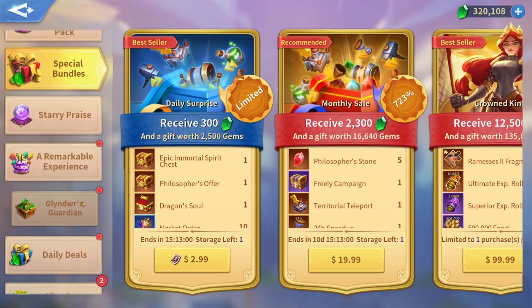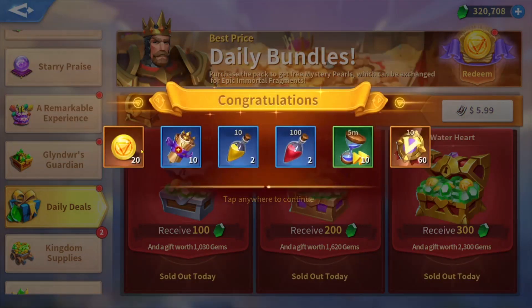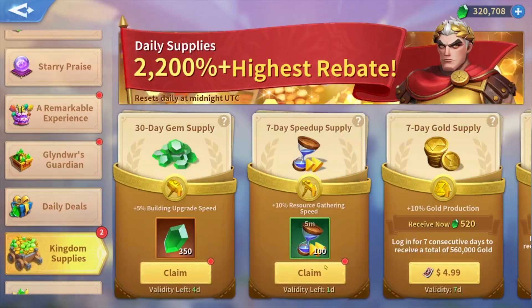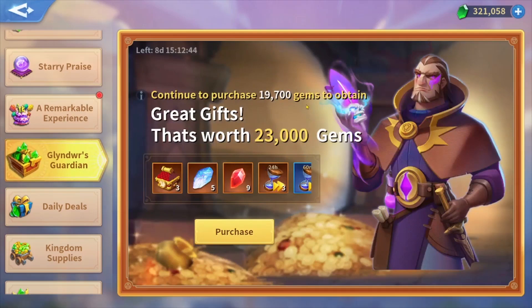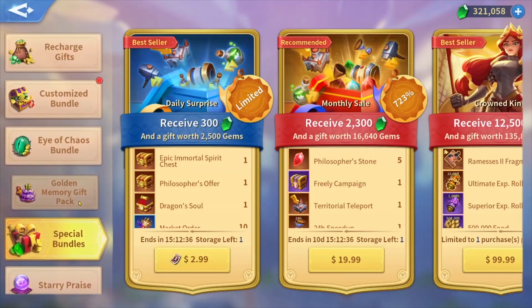For the daily deals, I buy all the daily deals every day — 20 mystery bearer coins. I don't have much because I just bought Hammurabi a couple of days ago; you can check the Hammurabi spotlight and test on my channel. We're missing around 20,000 gems to get this package. Now let's go claim our dice.